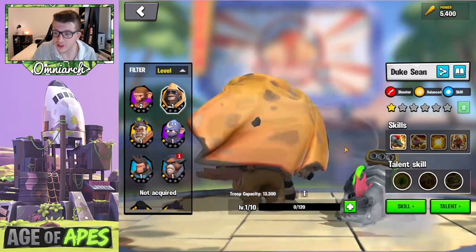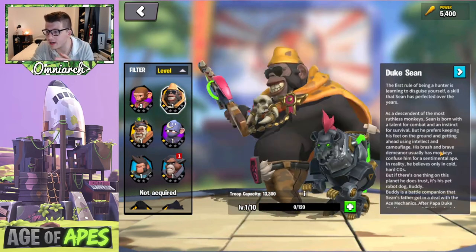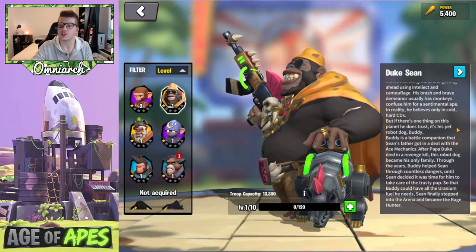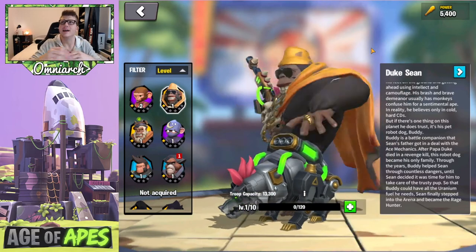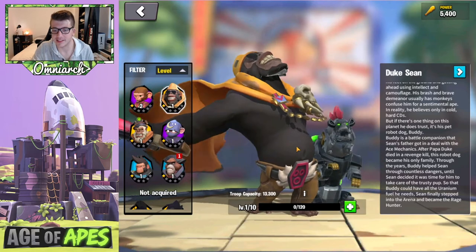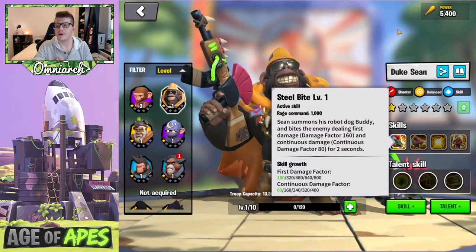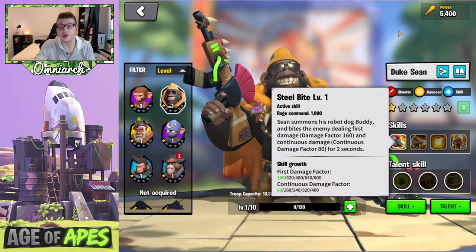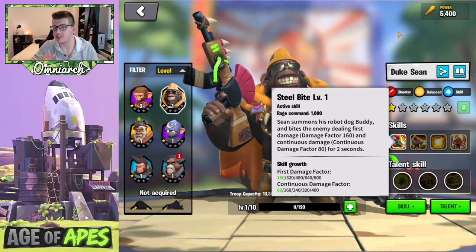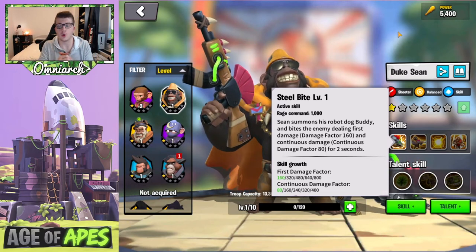Duke's model looks absolutely sick — he's got a really awesome bone necklace and he has a pet robot dog named Buddy. His lore says: 'If there's one thing on this planet he does trust, it's his pet robot dog Buddy' — quite the companion. He looks like something out of Ratchet & Clank or Crash Bandicoot. His active skill, with a rage requirement of 1,000, has Sean summon his robot dog Buddy to bite the enemy, dealing a damage factor of 800 and continuous damage of 400 for two seconds — a total of 1,600 damage factor overall.